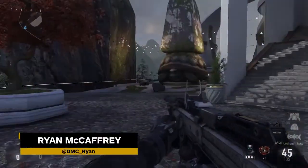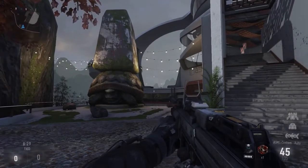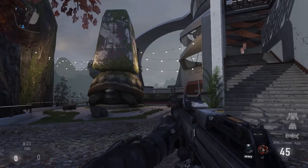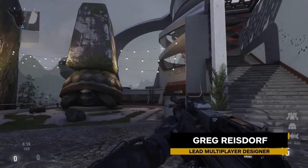Hey everybody, Ryan McCaffrey with IGN here. We're at Sledgehammer Games checking out Call of Duty Advanced Warfare. It is our featured game on IGN First. All month long we've got coverage for you, including a reveal of a new map. This is Venus, and here to tell me all about it and walk us through is the lead multiplayer designer, Greg Rysdorf. Thank you, Greg.